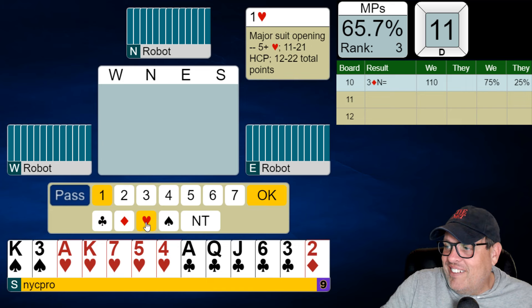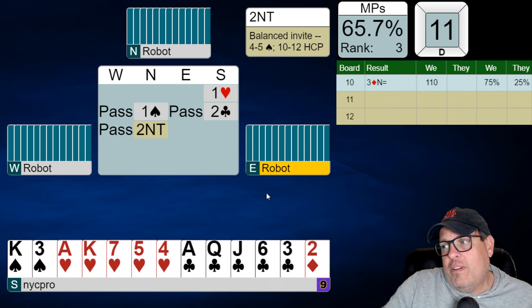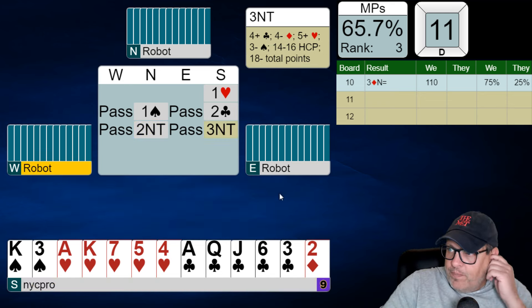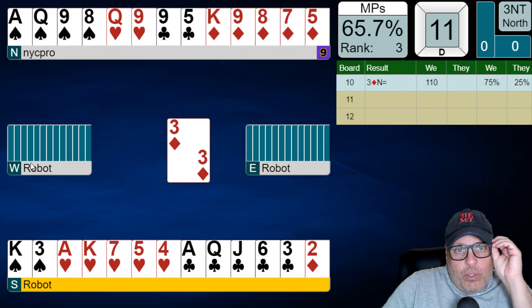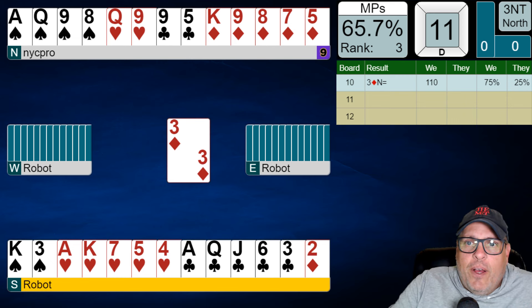One heart — 5-5. Always your higher ranking suit no matter what. I don't have quite enough to game-force here, so I'm going to bid two clubs. Partner bids two no. Is three clubs forcing? It's not forcing. So I'm just going to bid three no trump, folks — no messing around here. I don't want to miss a game. I'd like to be able to show my shape if necessary, but I just don't think it ever is in these spots.